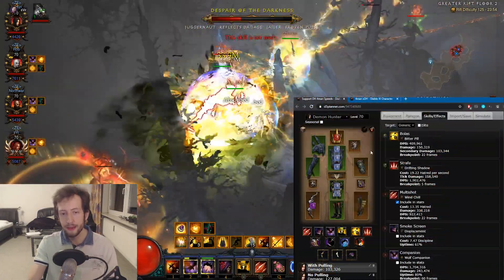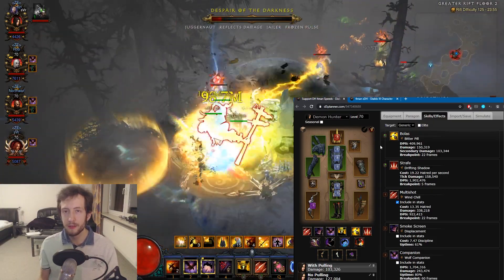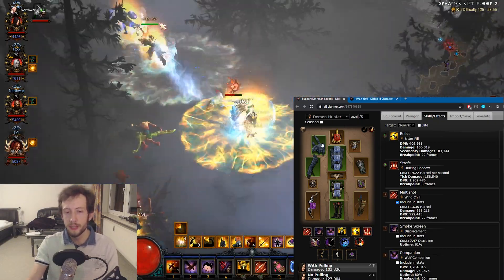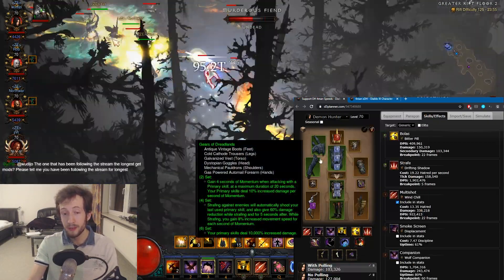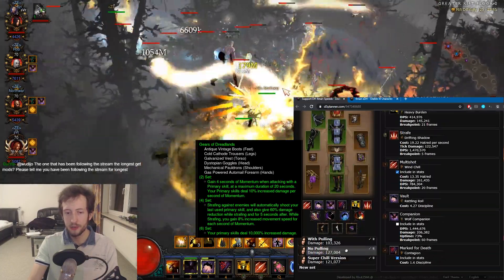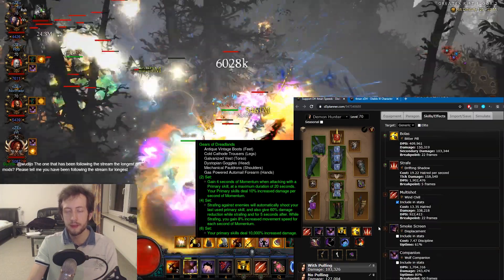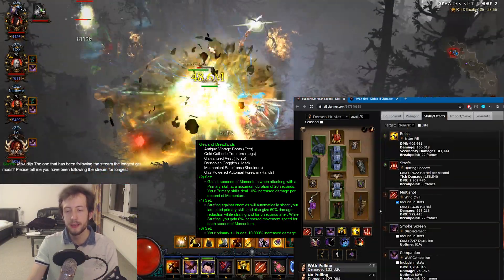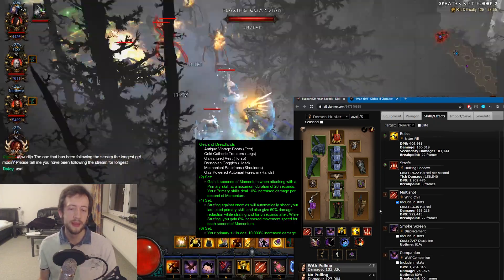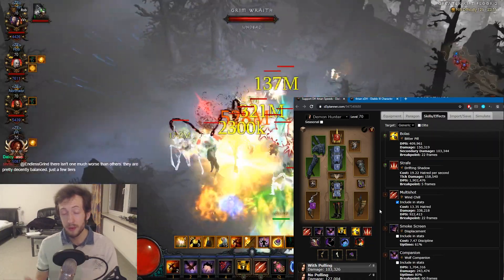Let's go over the setup. This is still with the old D3 planner — it's not updated yet, but I'll definitely do this once we have the stuff from season 21. So imagine this is the GoD DH; this is just a placeholder right now. I have the Shadows set and so on here — this is all GoD demon hunter. The reason to run the GoD demon hunter is because of the 4-piece bonus that allows you to shoot your generators while strafing, and this way you can apply Entangling Shot very easily, which is the trigger to get the Odyssey's End buff.